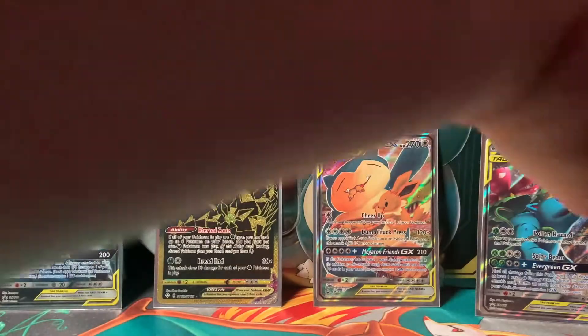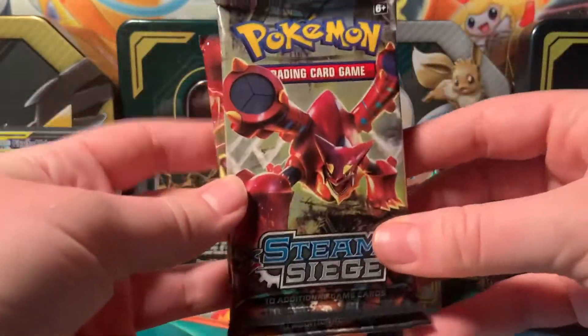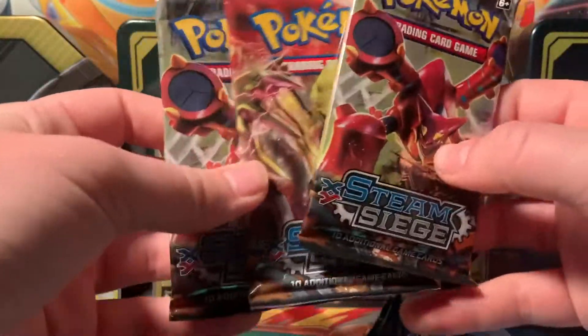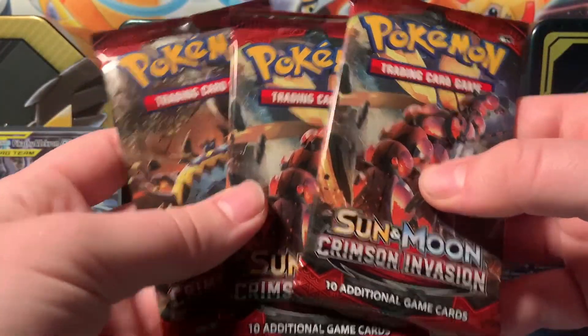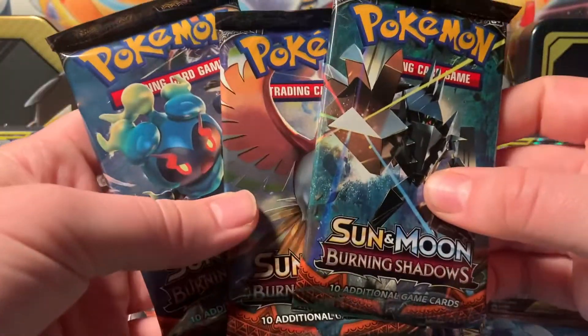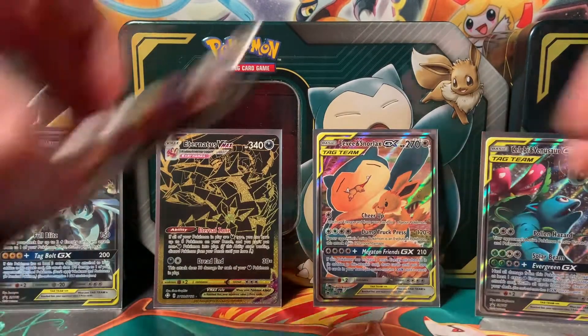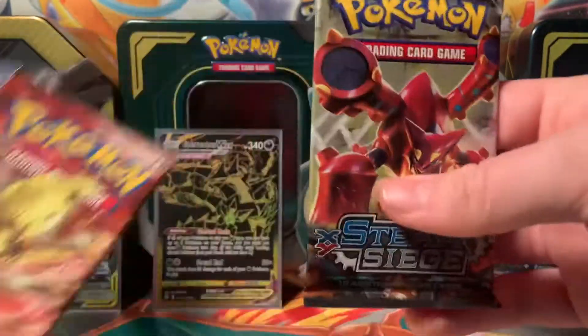Can't forget those tin codes — beep boop boop boop beep, there you go. Whoever's watching, whenever I'm done showing the code cards I always throw them away, so I hope they're being used by somebody. We have four sets to go through today: XY Steam Siege — three packs; Sun and Moon Crimson Invasion — three packs; Sun and Moon original — excited for that; and Burning Shadows, though it's really hard to find the best cards in that one.